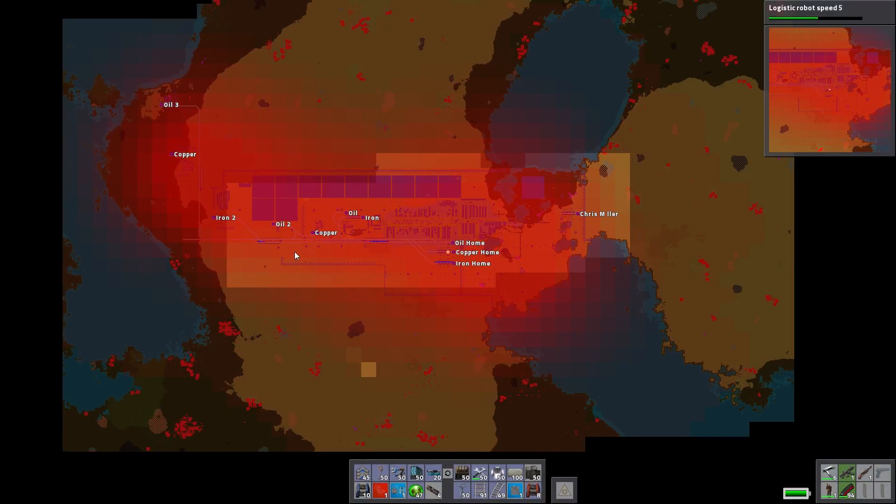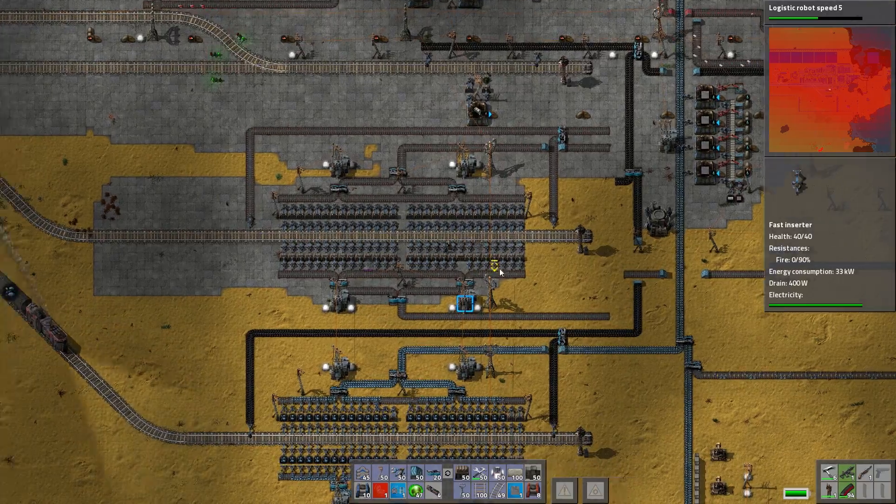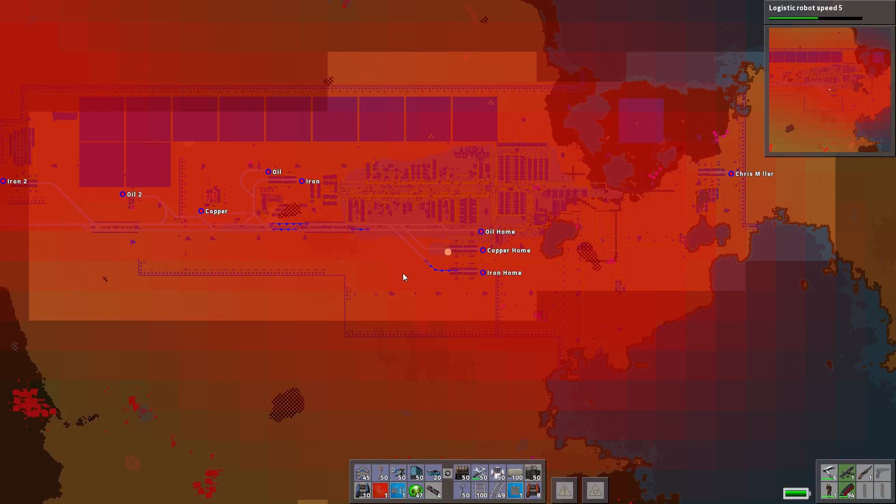Let's see if he's going to come back. No... where is he? Oh, there he is — he's coming back now. So let's make sure I'm not going to get hit. Yep, I'm off the train tracks. So you're going into oil, and you're going to come into the copper. I need to fix that.